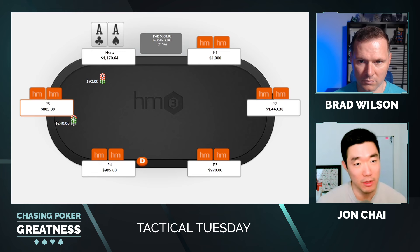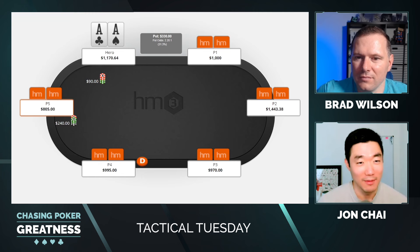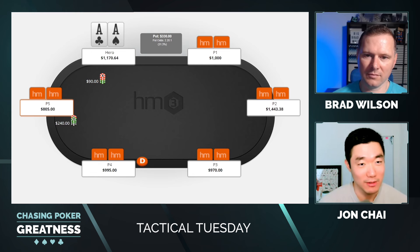You can just max value versus both parts of their range — their bluffing range and their value range. This is one of the better hands to trap and flat in position preflop instead of just sticking it in every single time, which is what I used to do. Hopefully this hand will be a good illustration of how powerful flatting is and how much value you can get out of trapping these hands preflop.